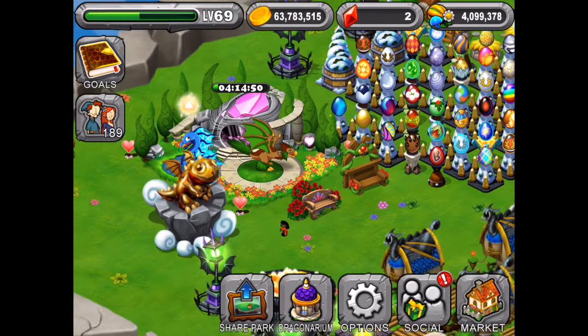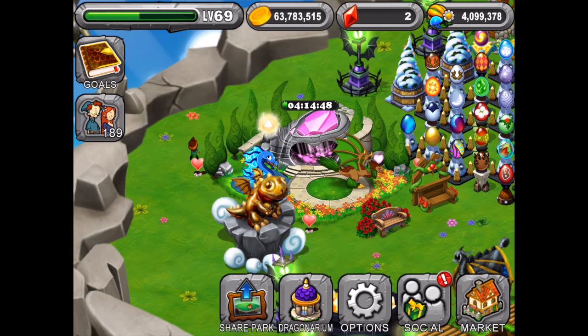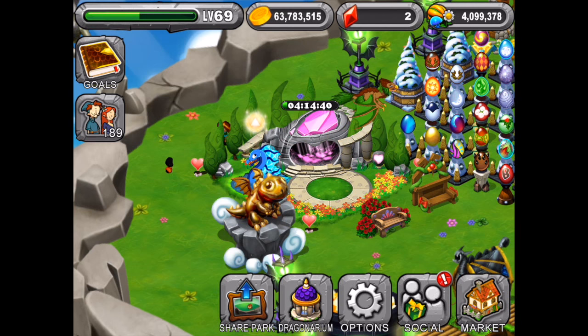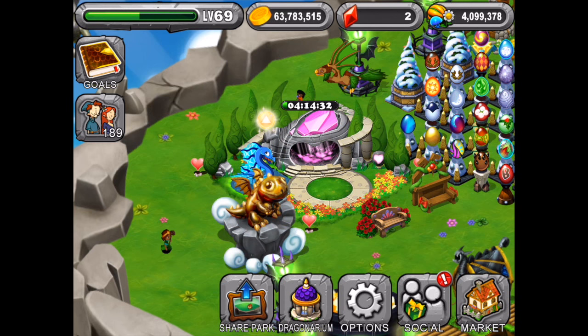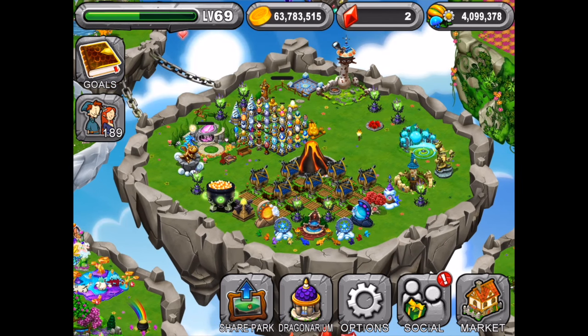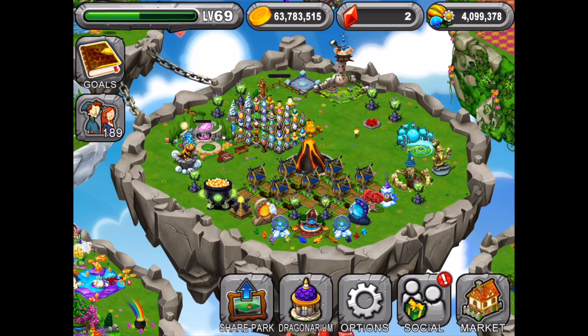The new Wavelight Dragon is in Dragonvale right now, so be sure to go get it and breed for it. Let us know if you get that dragon, because hopefully we will get it too. Again, it is the Shimmer Dragon and the Evergreen Dragon — Shimmer and Evergreen for the Wavelight. We would like to say a very big thank you for watching, and we will see you guys in the next video. Bye.